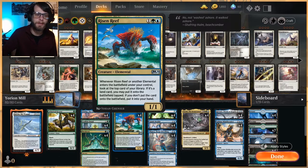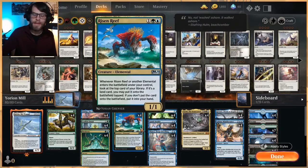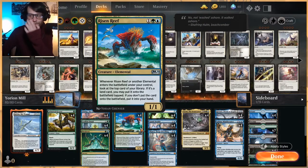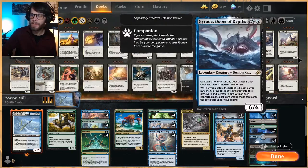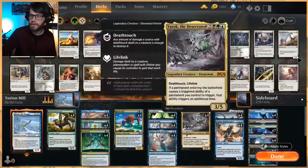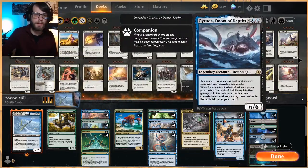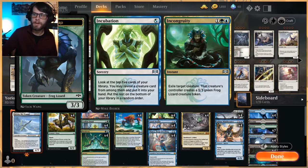Keep in mind this is an 80-card deck because it's a Yorian deck, so we've got a lot of repeat effects because we need some consistency. All this mana ramp helps us get to Garuda faster, and if we don't have Garuda it helps us get to Yarok or Sphinx Mindbreaker faster. The idea is ramping into all these big things to play out the Mindbreaker as quickly as possible and mill out the opponent. Incubation is another way to dig through our deck — looking at the top five cards, pulling out a creature and putting it into your hand for only one mana, which is very efficient.